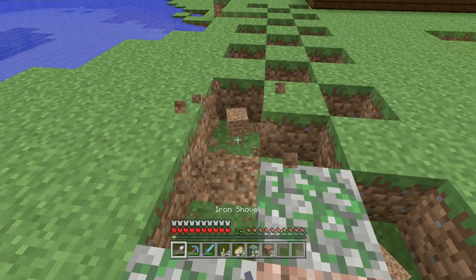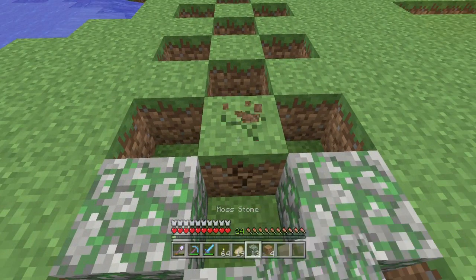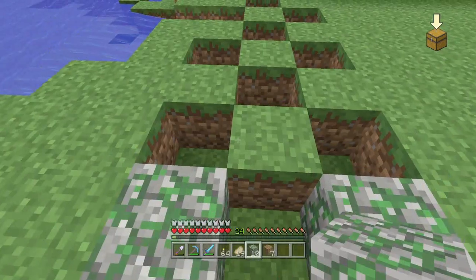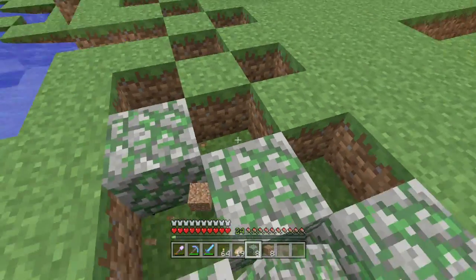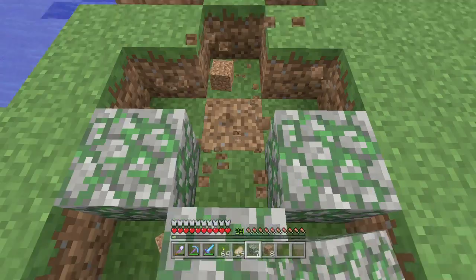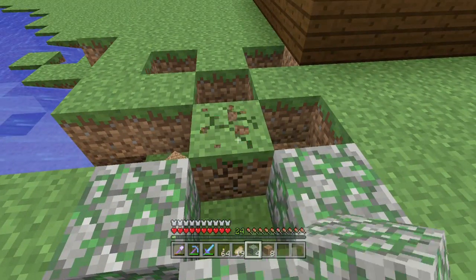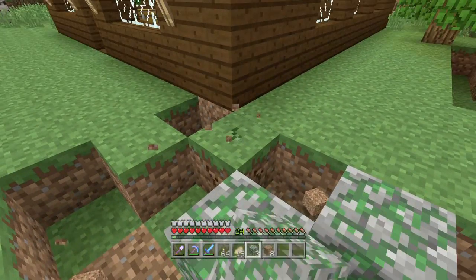Sorry guys, I was just fixing up my controller — it's been acting a little strange lately. I'm not going to have enough mossy stone. You can make mossy cobblestone with vines and regular cobblestone, so I need to see how many vines I have. Oh wow, I just have enough mossy cobblestone — nice.